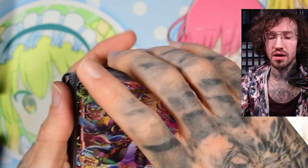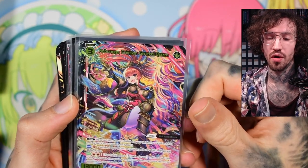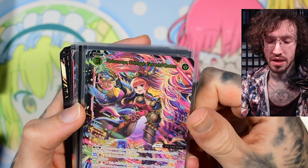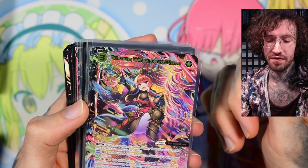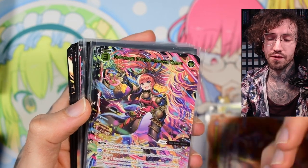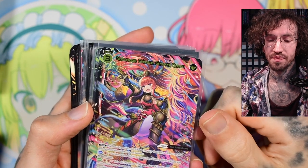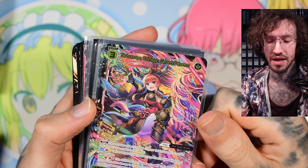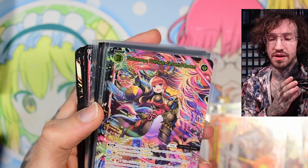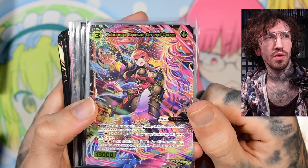Now the foil cards. We have Nobunaga, level 3 signi. She's a right signi, meaning you must play her on another red signi already on the field. She has the enter ability for one red anna: vanish a target signi on your opponent's field with power 8k or less — so she opens a lane herself. Then with the double red cost action ability, this signi gains double crush until end of turn, meaning it crushes two of the opponent's life cloth instead of one. Very important card.